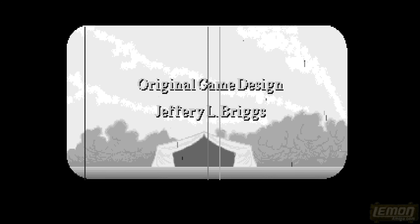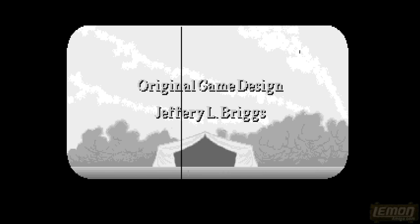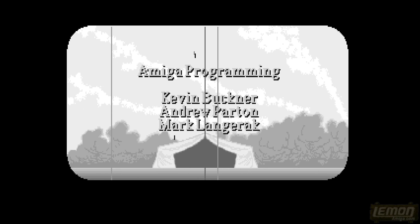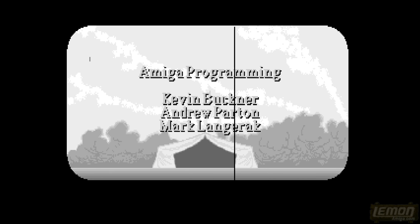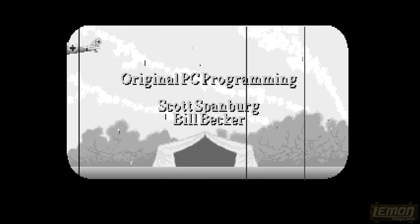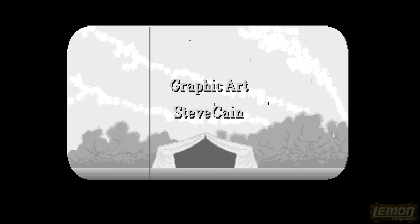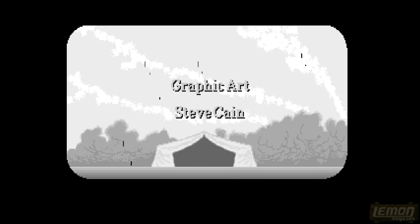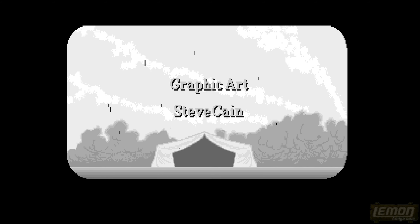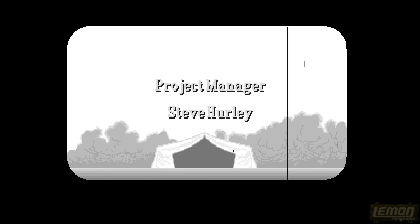Knights of the Sky begins with an animated introduction designed by Jeffrey L. Briggs. You can see the Amiga programmers as well: Kevin Buckner, Andy Parton, Mark Langer-Arc, Dave Shea, and Laurie Sinnett - they're all coders at Microprose who also helped with Civilization, Gunship 2000, and Silent Service 2.